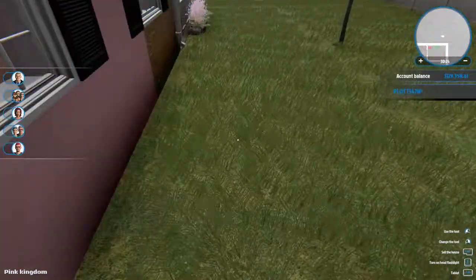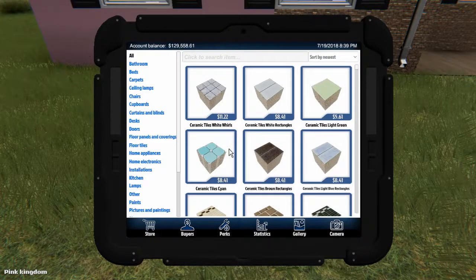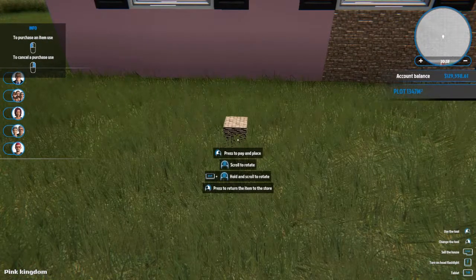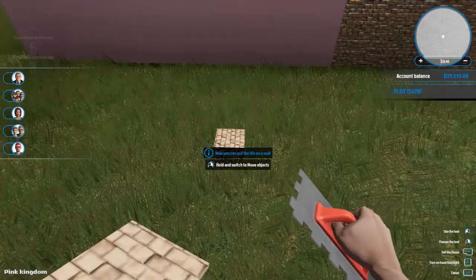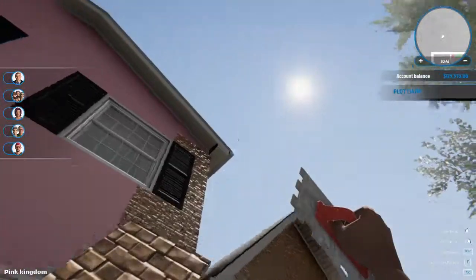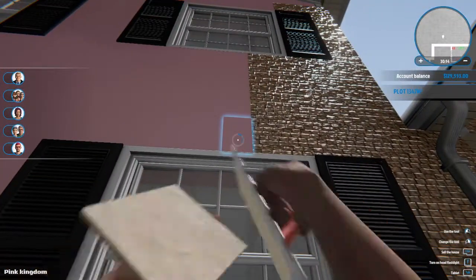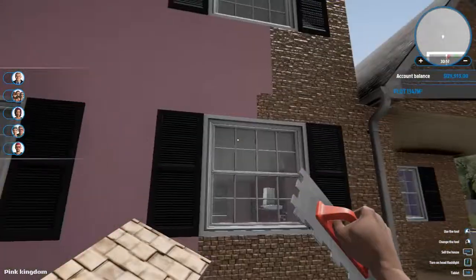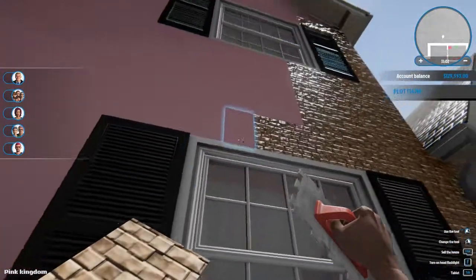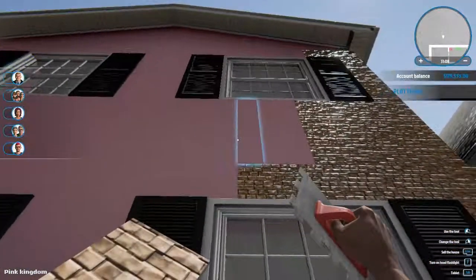Let's get back to tiling. I ran out of stuff to use, so now I need to buy some more — which is this one right here. For some reason I thought this was not the right one, but it is. Let's do all of this mess. Hopefully we should get done with the tiling of the house and hopefully get started on some of the painting and stuff inside.